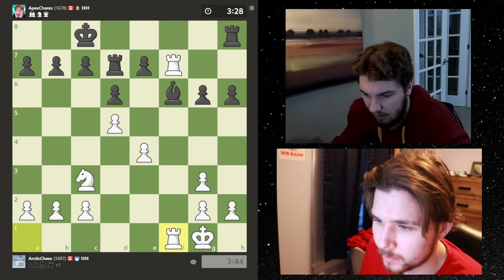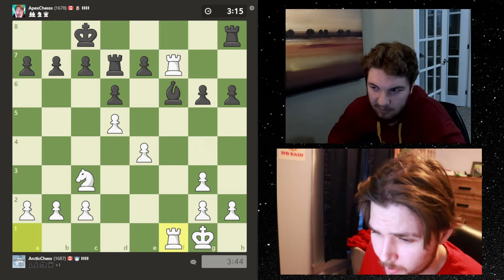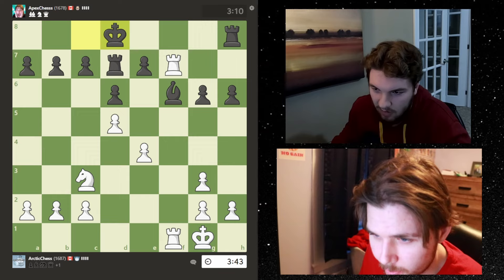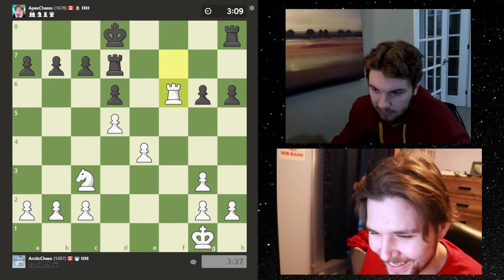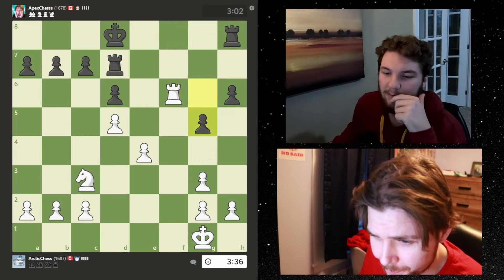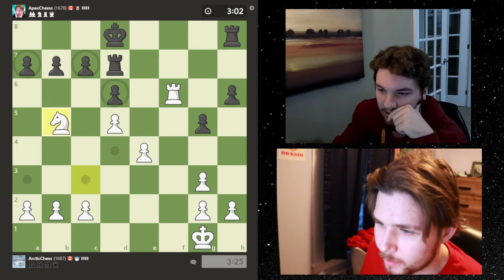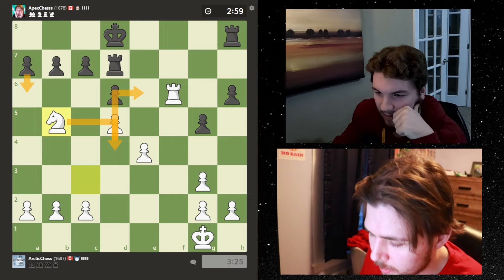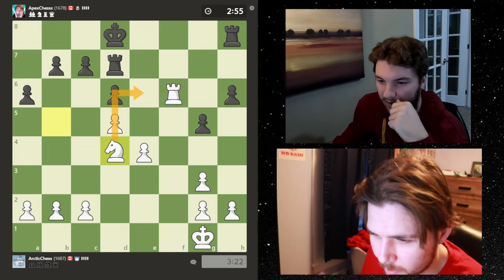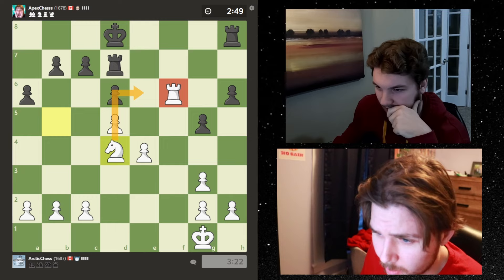I might have to end up sacking - it'll be an even material exchange, and that's okay. I'm up on time so the sack might be fine because I'll win the pawn as well. It's actually even material and this knight might be more powerful now. I want to keep the rook. If I go here I might actually go here to try and induce this and then get over to this square - that might be a really good square.